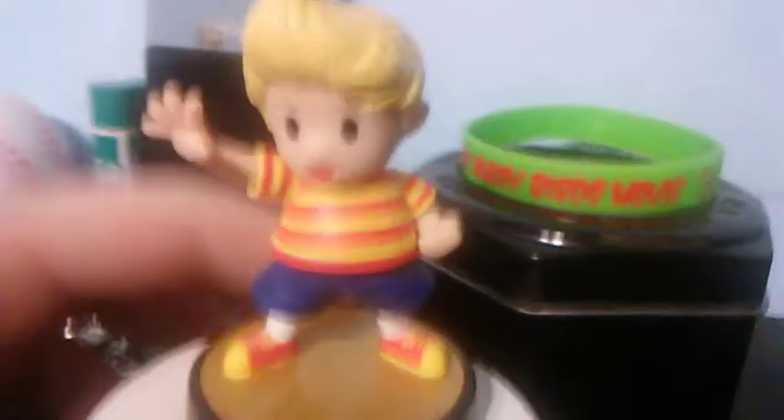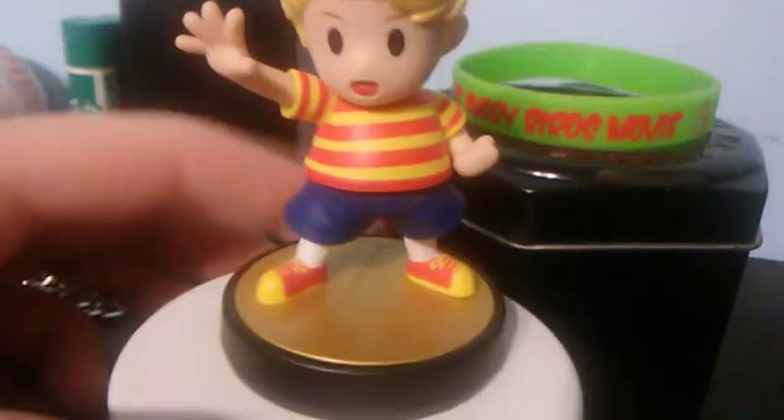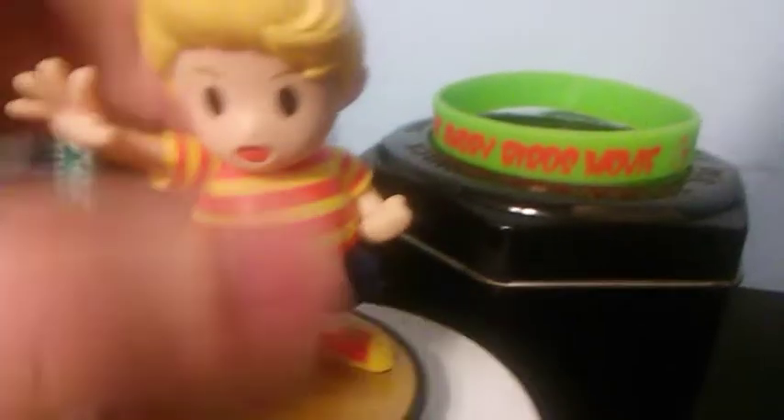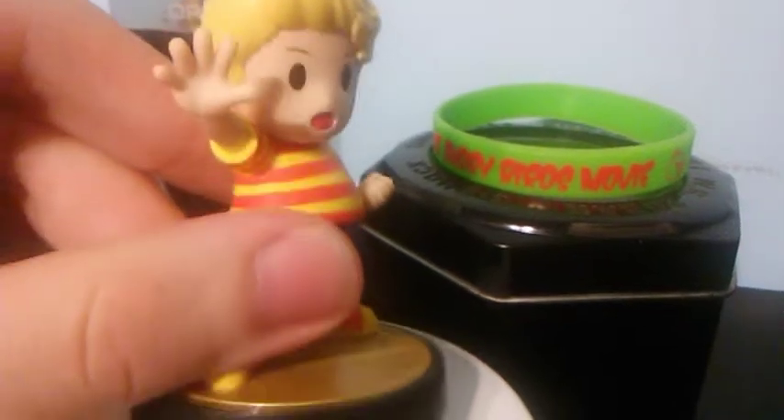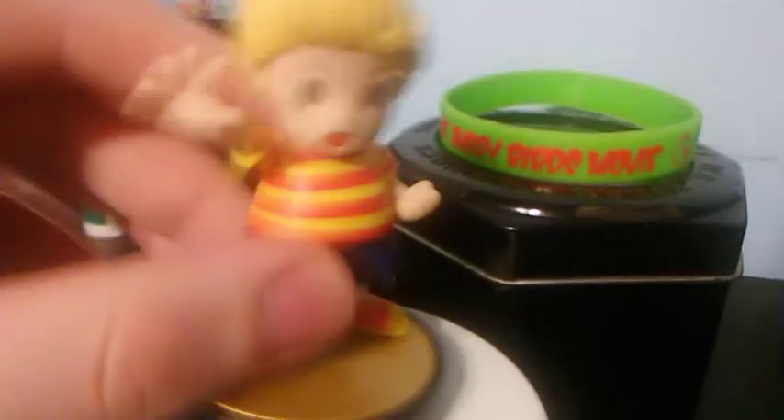Next is Lucas, the main protagonist of Mother 3, and man it looks good — the red and yellow is just amazing on Lucas. The blonde hair design has some good details, they actually had a lot of effort on it, with simple black dot eyes. It looks like he's using some force — like PSI or PK — referencing the Japanese version of the Mother games. It still looks good for an amiibo.